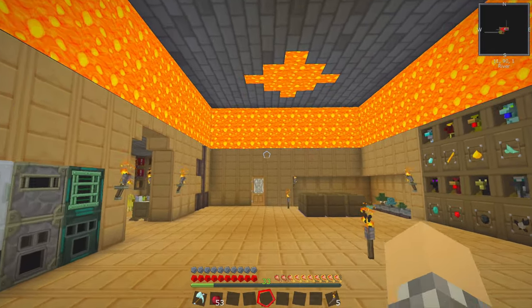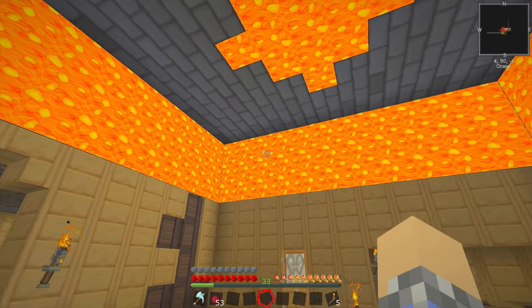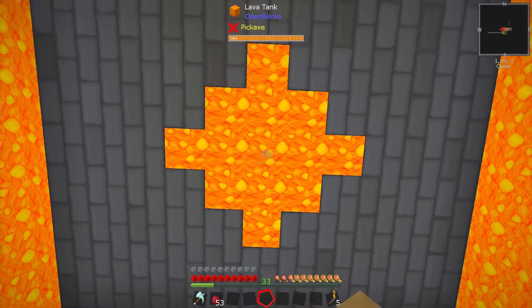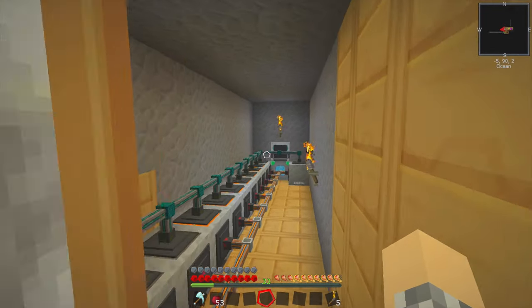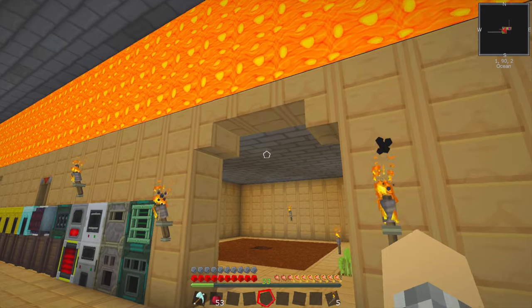I was worried that maybe because it is one large tank, adding lava to this large of a tank would cause some sort of issues — possibly slowdown or even a crash. No issues yet. These are just tanks that I filled up on the side and put up there once they were filled. It's not connected to the system as a whole, which I haven't touched yet. I talked about maybe adding some more crucibles, but haven't done that yet. I don't think I need to.